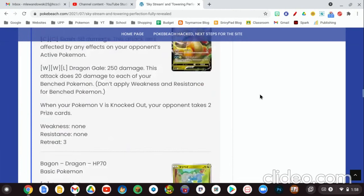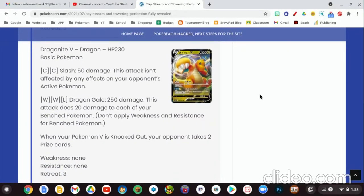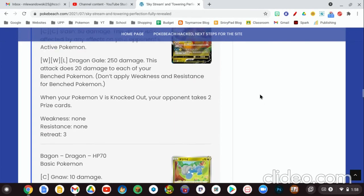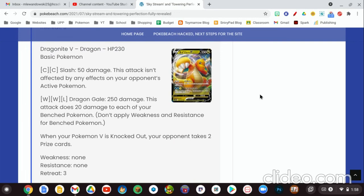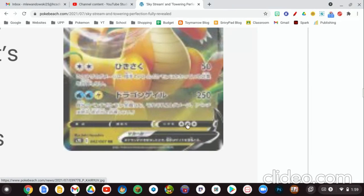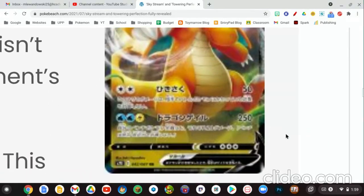Moving on to our Dragon Pokemon — these sets are based around Dragon Pokemon, so this is very good. We have Dragonite V with 230 HP. For 2 Colorless Energies, Slash does 50 damage and is not affected by effects on your opponent's active Pokemon. The second attack, Dragon Gale, is for 2 Water Energies and 1 Lightning Energy — 250 damage — but does 20 damage to each of your bench Pokemon, not applying weakness or resistance to bench Pokemon. Dragon Pokemon have different multi-type attack costs, so getting both Water and Lightning Energies out will be awkward. You could use the new Water-type Welder equivalent to make it a bit easier, but you'll need to play multiple energy types.